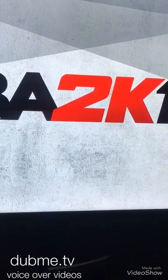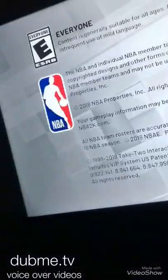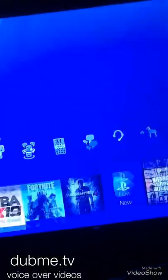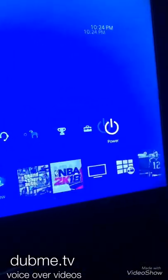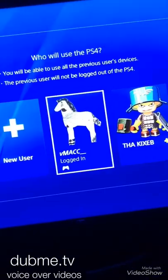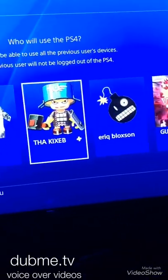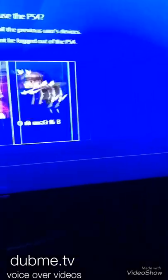You're going to go to switch users and leave that application open. Once the application loads, go up to the power button and select switch users. Then go to the account that has the plus — your main account that you can stream on.